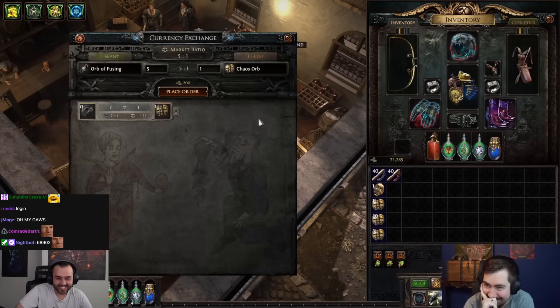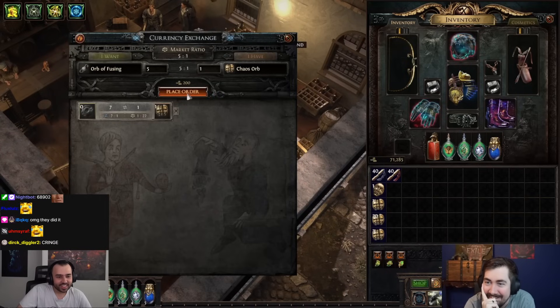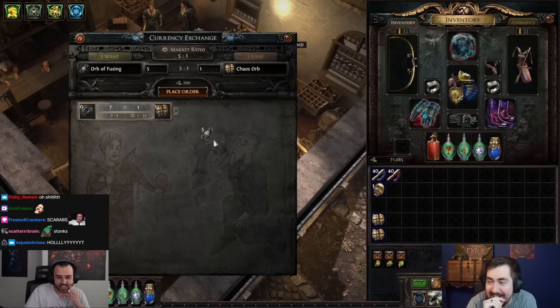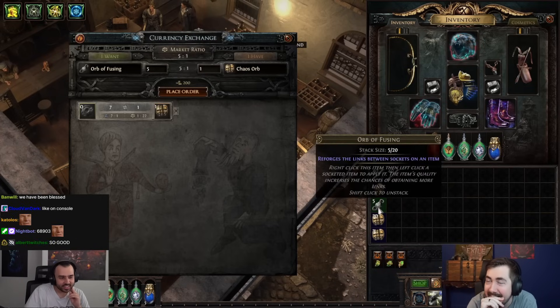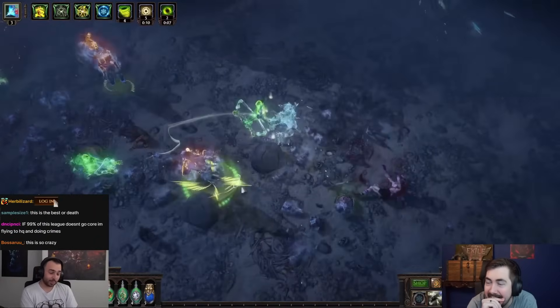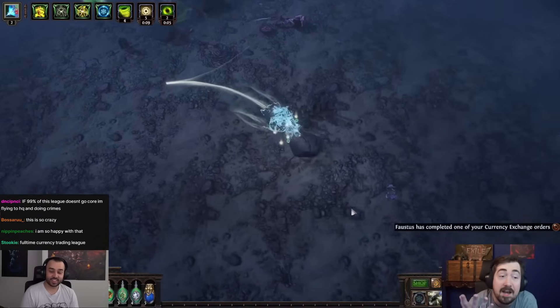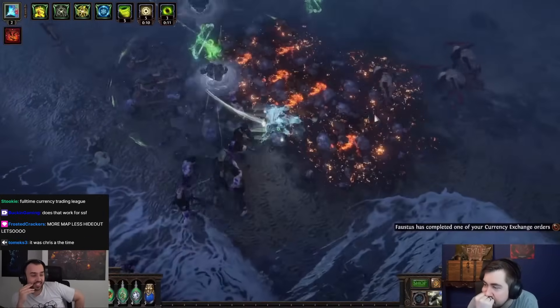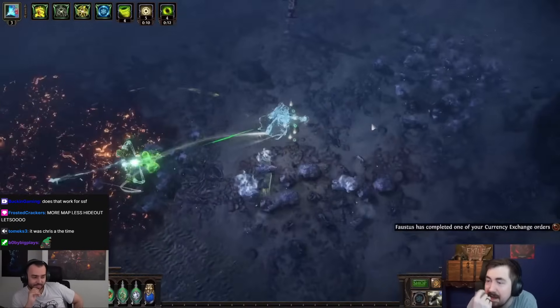All you need to do is select what currency you want, say what you have, and your ideal ratio. It works kind of like a real-life stock market — it will make the trade happen for you so long as there is someone selling on the other end for the same rate or less. All you need to do is pay Faustus a small amount of gold for his time.